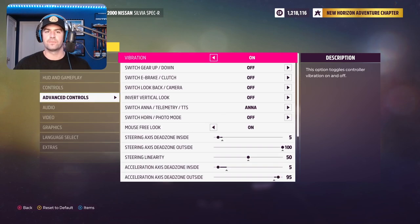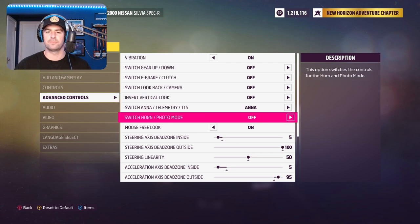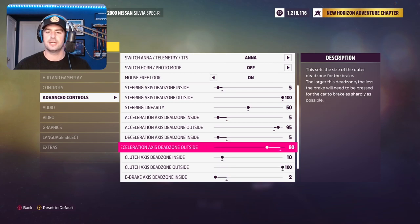When we go to advanced controls, we want the shift up/down to be off. It switches so that it would reverse your controls — so X would be shift up, B would be shift down. We don't want that, so all those are going to be off. And then I think the only other thing I changed is the deceleration axis dead zone outside. That's so that when I'm using a foot brake, with my left finger on foot braking while drifting, there's a little bit more of a dead zone there so that it doesn't just hit full brakes immediately upon hitting that brake.